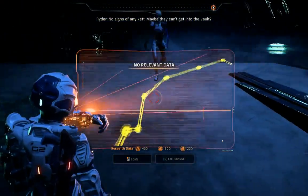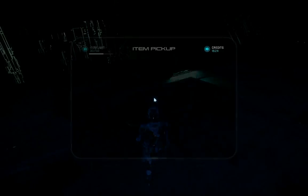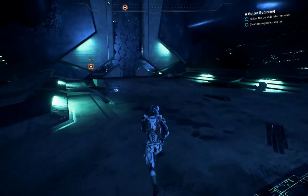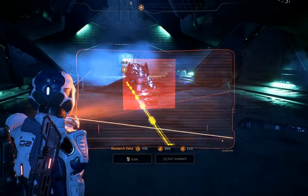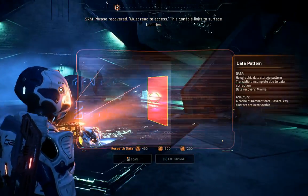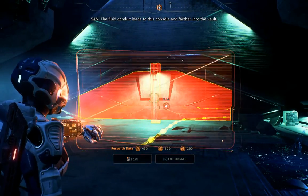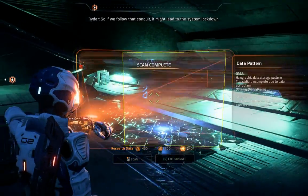No signs of any Kett. Maybe they can't get into the vault. But you can — that'll get their attention. Lucky me. I see the conduit, Sam. Whatever it is, it leads out of the room. Well, if the Remnant aren't using it... We're so far down I can't even see the top of the well. Frays recovered — must read to access. This console links to surface facilities. Dependent must control the atmosphere processor. No glyphs, it looks dead or locked down like most of this place. The fluid conduit leads to this console and further into the vault. So if we follow that conduit, it might lead to the system lockdown.